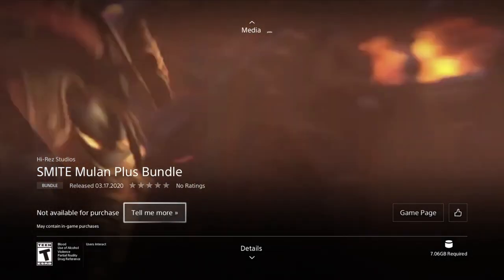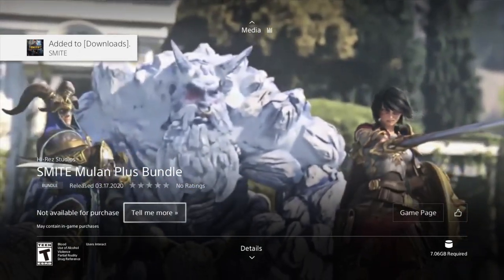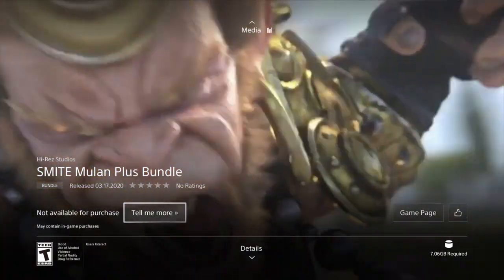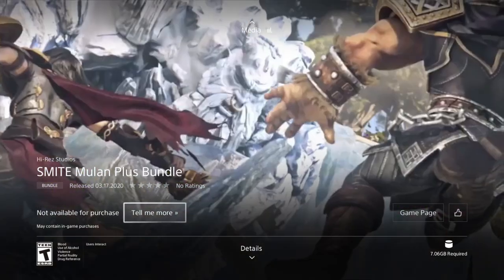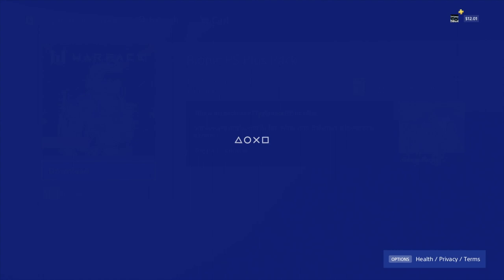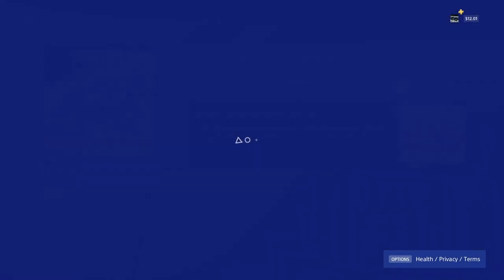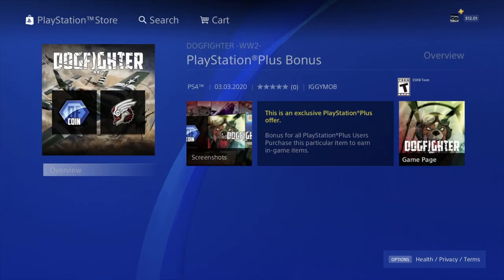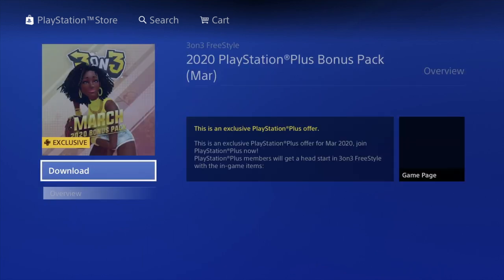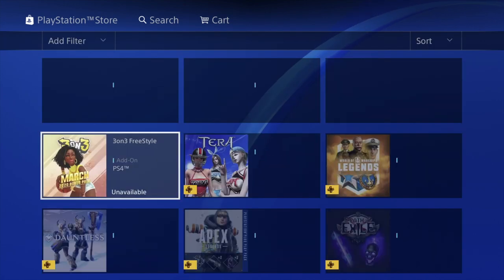We hit 'download free' and there we go, it started downloading. Now this one is 7 gigs, so it's different than everything else — it will take quite a bit to fully download the whole bundle. Let's get out of it and keep scrolling down. We also have Warface right here, so we're going to download that. Then we have Star Trek — click on it, download as well. Then Dogfighter — same deal, we're going to download this.